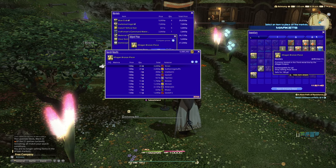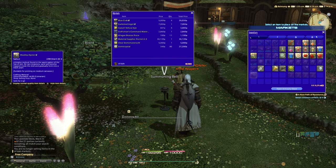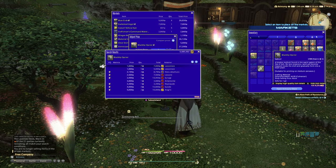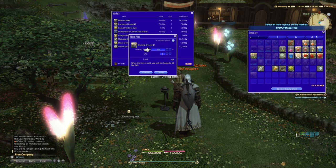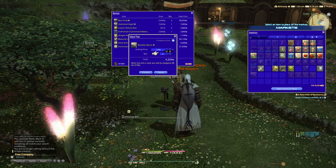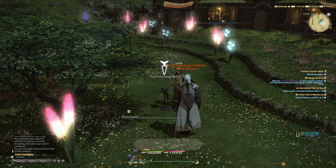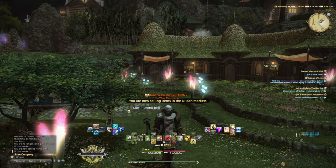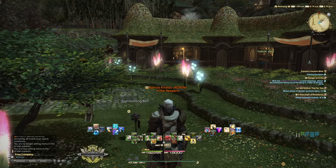You might as well also list the oysters from your previous venture — high quality ones are netting 2,100 each. And that is how you spend your tombstones to sell mats.